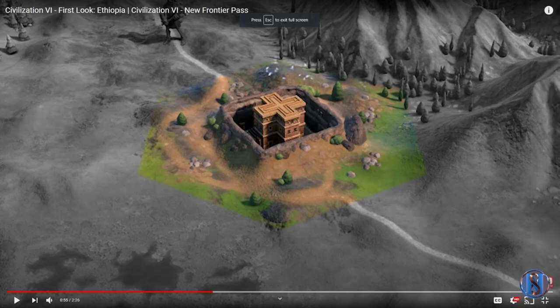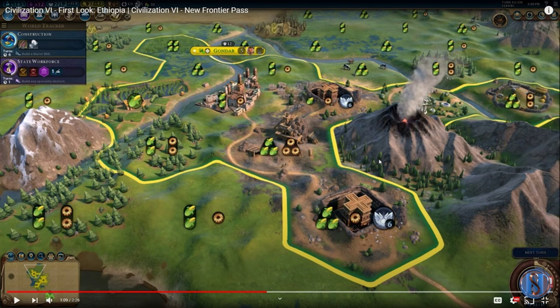Next, we have the Rock-Hewn Church tile improvement, which I cleverly picked out of the video on Monday. Now that we know its power, let's talk about it. The Rock-Hewn Church, which must be built on either hills or volcanic soil, provides a base of plus one faith and an additional faith for each adjacent mountain and hill tile. As you can see here, that will mean some very, very juicy faith generation. Still a very strong tile when you consider that big of a faith jump.